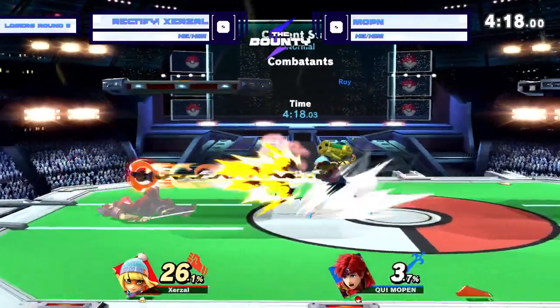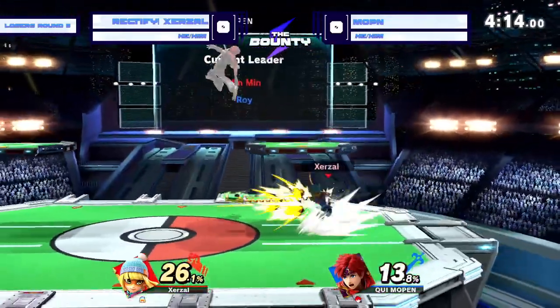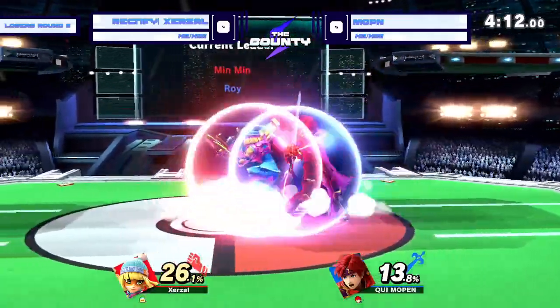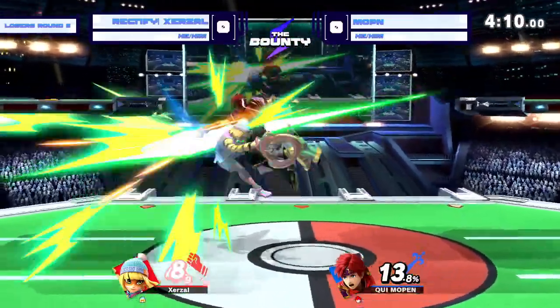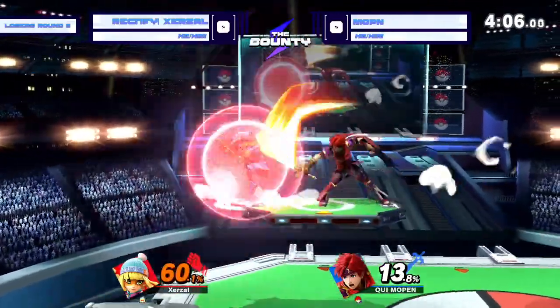Nice up airs. Here comes the string. The splash hitbox on the down air is going to end that juggle situation a little early for Mopin. Smart to shield the down air there — patience for it that time. Trying to cook a little bit with that side B.